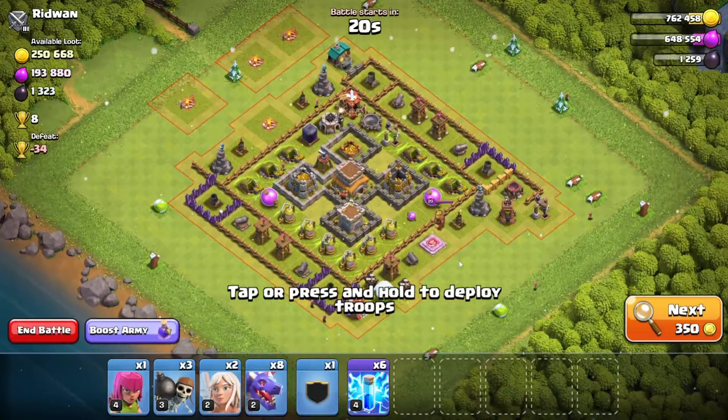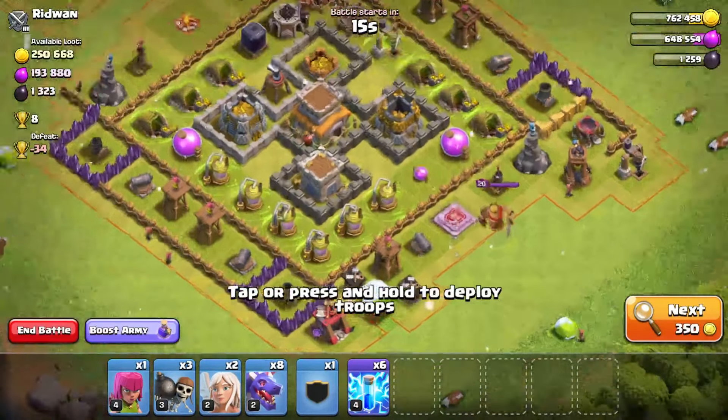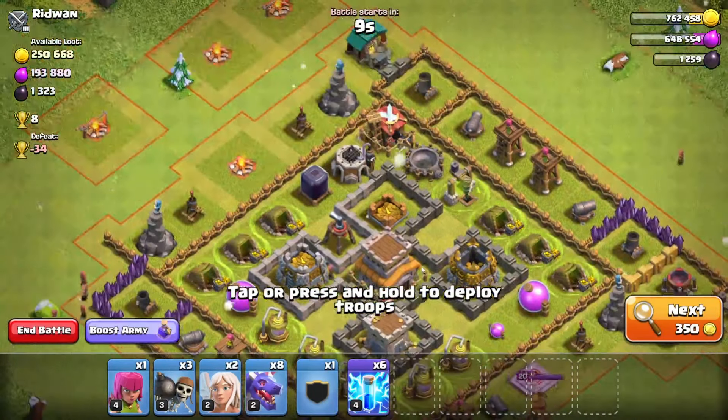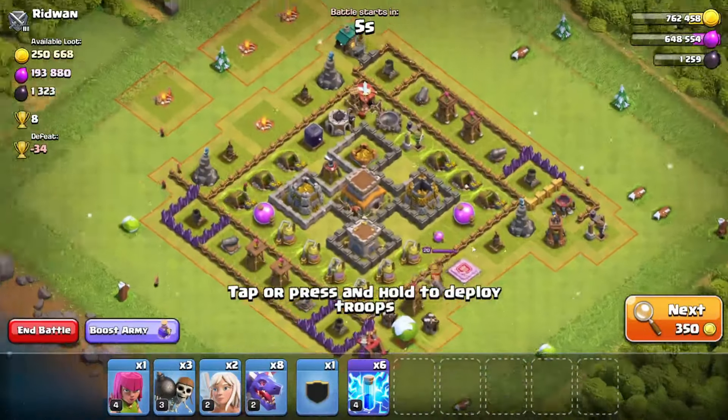Alright guys, so I have found a good base. This guy is a Town Hall 8, but look at this — he's got level 1 walls, I'm not even joking. This guy is so rushed, and he's got the Air Defenses on the outside. Alright, we're gonna breeze through this place.